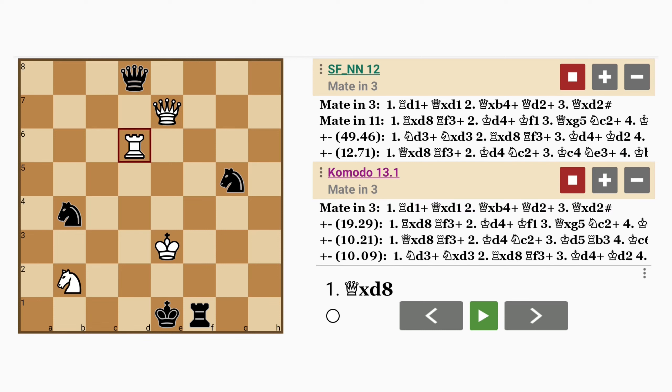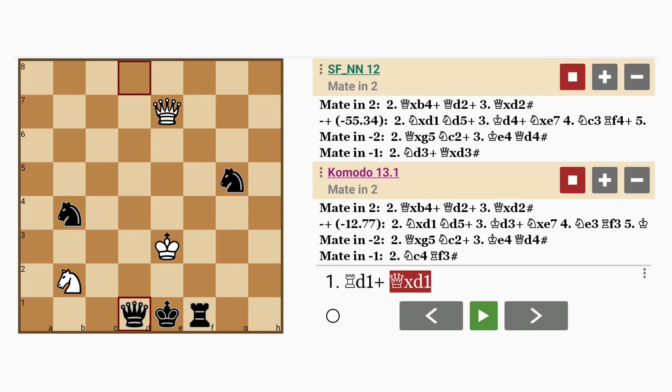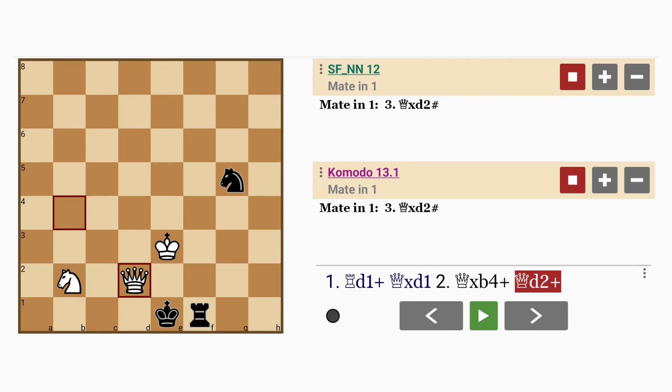Forget about capturing the black queen — rook to d1 check! Look at that. The king can't capture the rook because it's defended by the knight, so the queen has to capture it. A rook sacrifice. Now you might think knight captures queen, but no. The rook, in moving away from d6, opened the diagonal for the queen to capture the knight, which is what is needed here. Queen captures knight with check. Queen to d2 intervenes with a cross check, queen captures queen — is mate. The rook on f1 blocks the king's flight square.